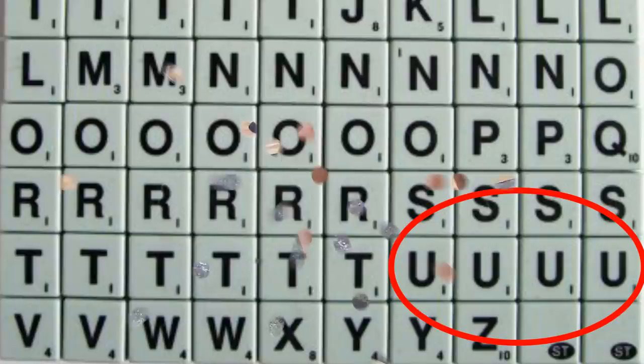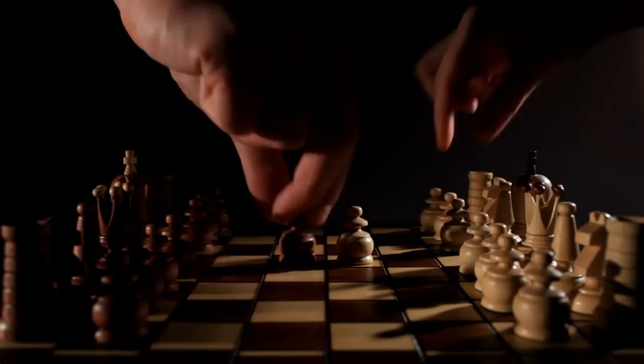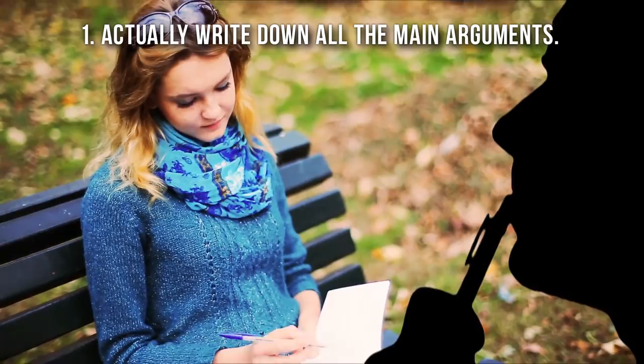Number 8: An Argument. While conflict can be off-putting, it's a part of life, so learning to treat a dispute more like a game with rules can be useful. There are three principles to winning. First, actually write down all the main arguments. Know your facts. Break them with your opponent's perspective, and break both with what an outsider might think. You will have prepared so deeply that your opponent will not be able to logically counter you on the spot.